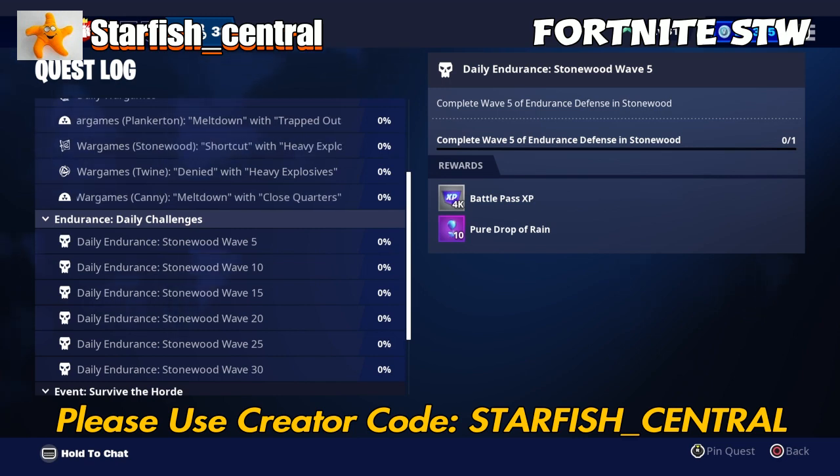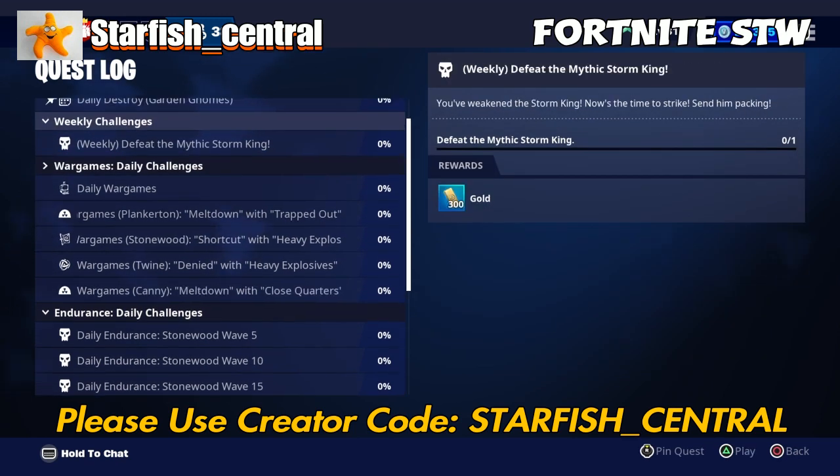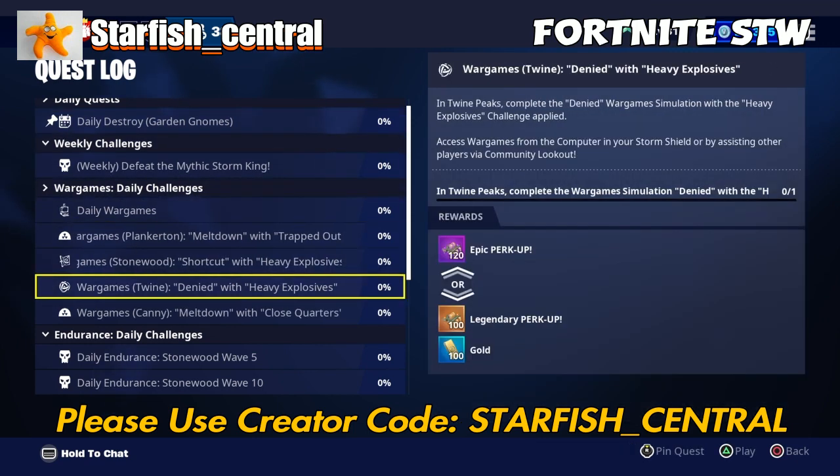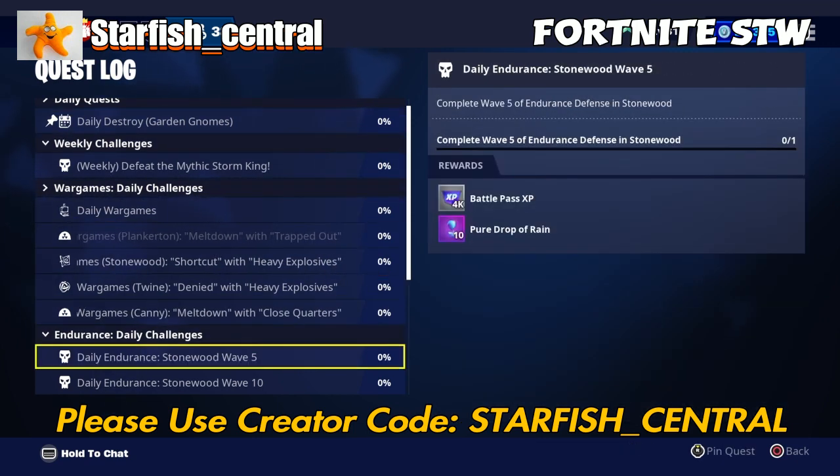Once you reach your maximum daily battle pass XP limit, then you can do your daily V-Buck X-Ray ticket quest, which is worth an additional 16,000 battle pass XP. Your daily war games is worth an additional 18,000 battle pass XP.